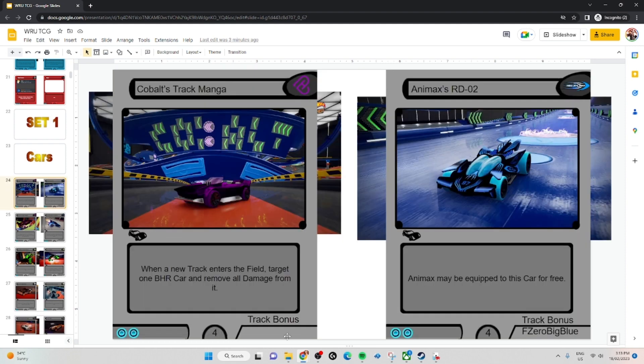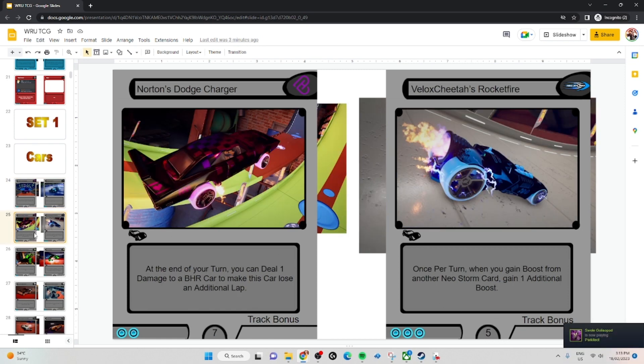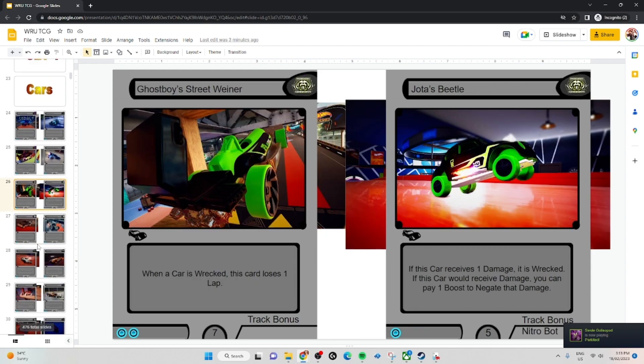Pretty straightforward. You can see this one here — track bonus is S0 Big Blue — so this will win at 1 lap left if that track is on the field. Building a deck can be difficult and take some time.